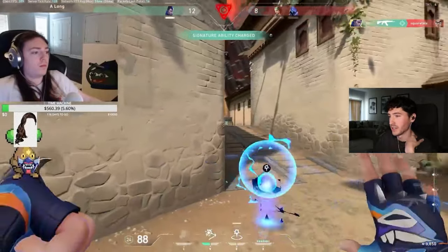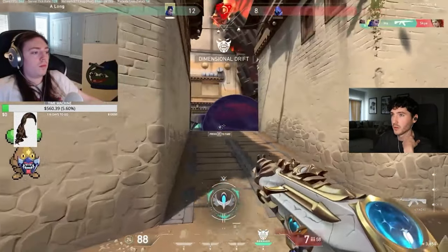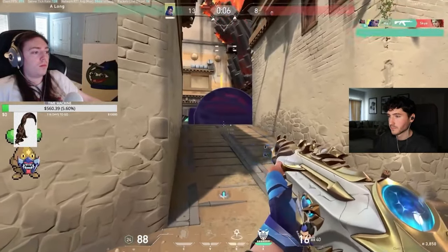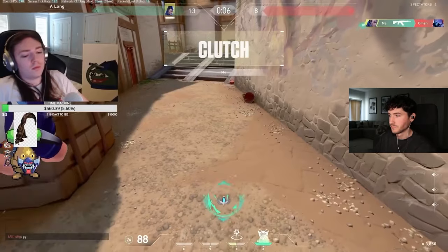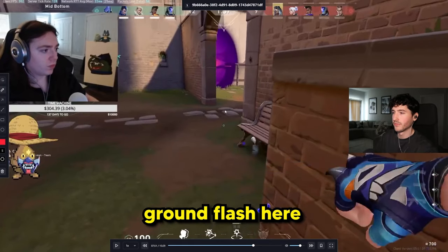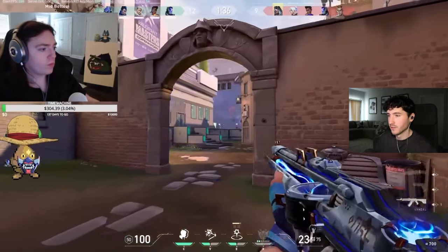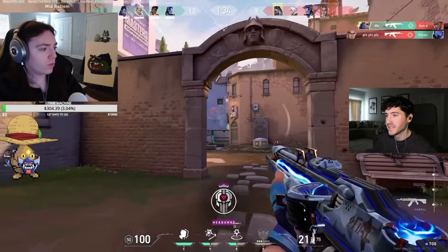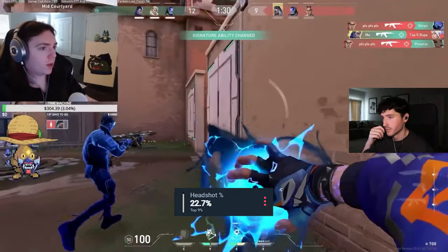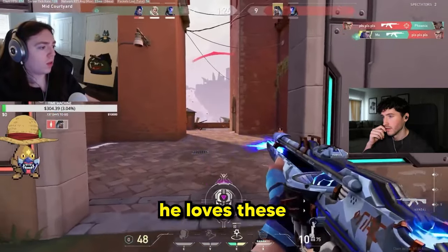Good TP. Now it's a 1v1 with a flash and a TP — it should be over. The ground flash again — good read. Great example of another ground flash: bounce off the wall, pops this side, you can swing with it, it's a one-way for you. Love this flash so much, really effective. His aim is so crisp — I've got to know Cody's headshot percentage. He loves these ground flashes.